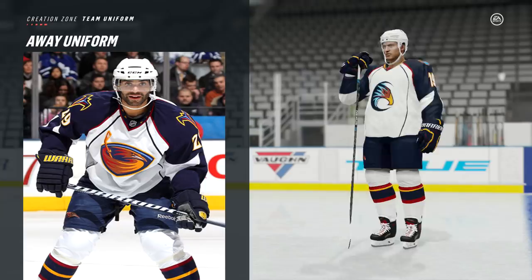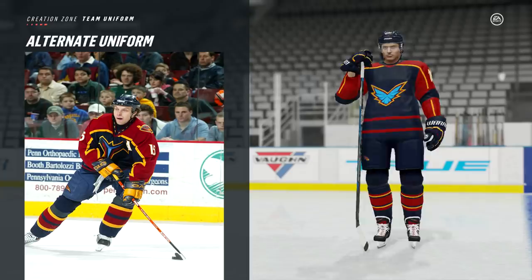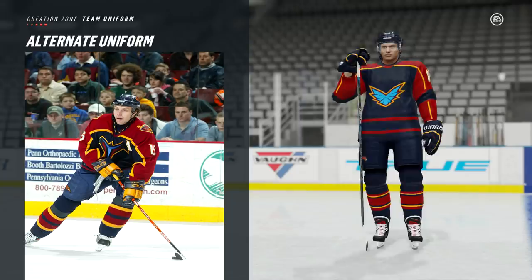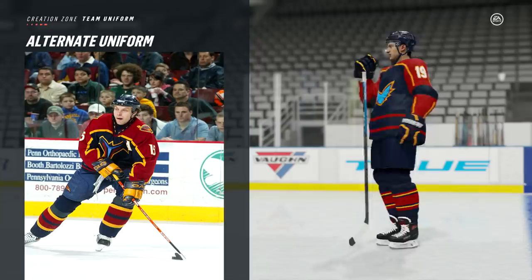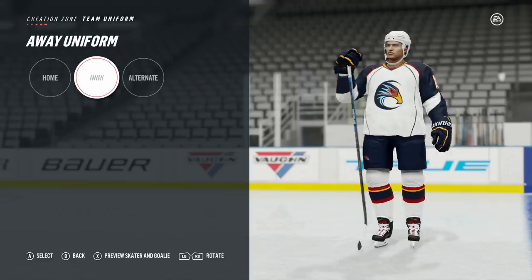And then finally the alternate jersey — you can see what I was going for, using that secondary logo as the main, lots of reds on the shoulders, sleeves, and socks. This one's pretty cool. I'm probably more of a fan of the home and away than this one, but no reason not to mix it up. As you can see, all three jerseys are actually quite different — you've got navy blue and red, the white, and then the home which is light blue. Atlanta had quite a variety of jerseys.